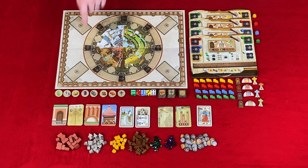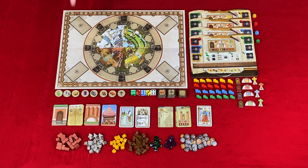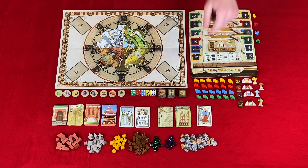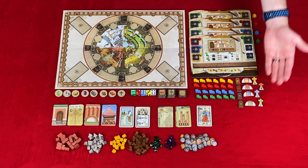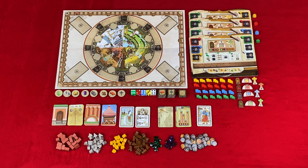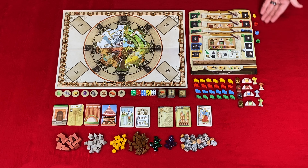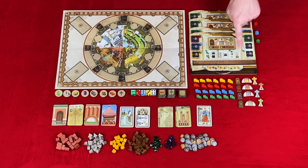On the front of the cathedral cards you will have the cost for construction, how much ruble you will get for building, and how much recognition you will get for building. Influence cards can give you benefits when you acquire resources on your turn. Building plan cards show you the layout for the cathedral you are building based on the number of players. In each of the player colors you have a workshop board — these are double-sided, one for the regular game and one for the advanced game. Player markers are to mark your prestige or recognition on the track.